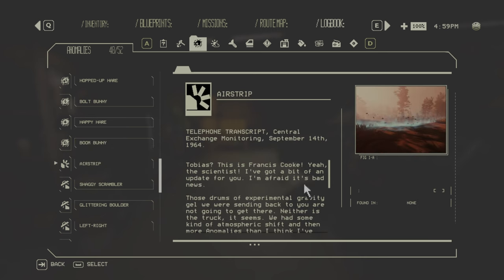Then there's the Airstrip — just a wall on the ground. If you drive or run through it, it propels you into the air and you receive damage when you land. However, you can actually use it strategically to jump. Found in all three zones.